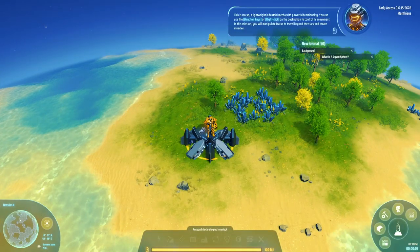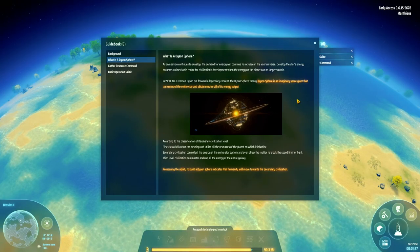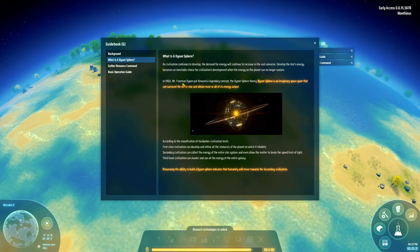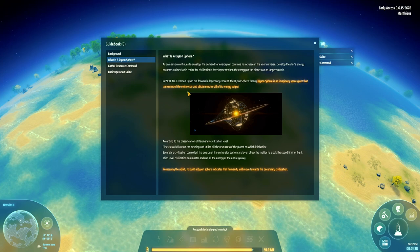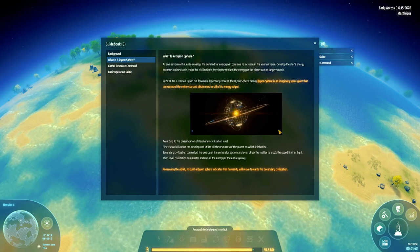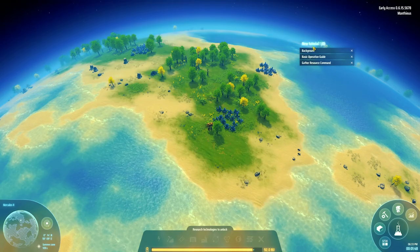This is Icarus, a lightweight industrial mecha with powerful functionality. What is a Dyson Sphere? A Dyson Sphere is a concept by a Mr. Freeman Dyson, hence the name. A Dyson Sphere is an imaginary space giant that can surround an entire star and obtain almost all of its energy. So that's what we're doing - we're trying to harness the power of the sun. Yes, let's do this.